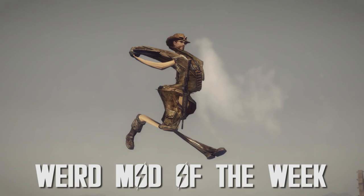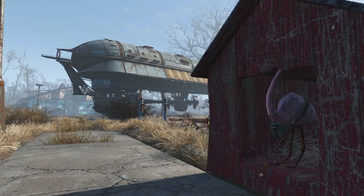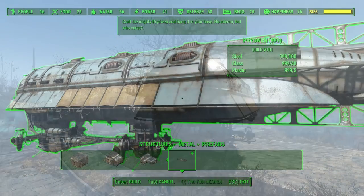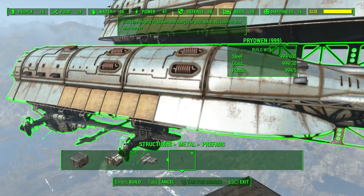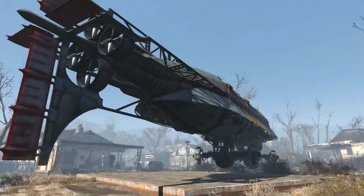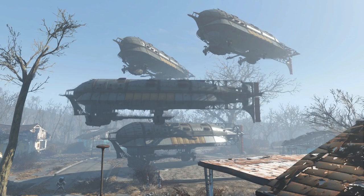Little tiny baby ship. That's right everyone, it's a little baby Prydwen — kind of. That's a big-ass baby. Craftable under structures, metal prefabs, the Prydwen will cost 100 steel, 30 glass, and 5 plastic. When you spawn it, it will definitely take your frames down for a second or two, but after that you should be good. I was able to place a few of them and my frame rate wasn't affected too much — kind of depends on your system, as it is basically the Prydwen model just shrunken down. Goofy mod, pretty cool, and now you can have your very own Prydwen fleet.